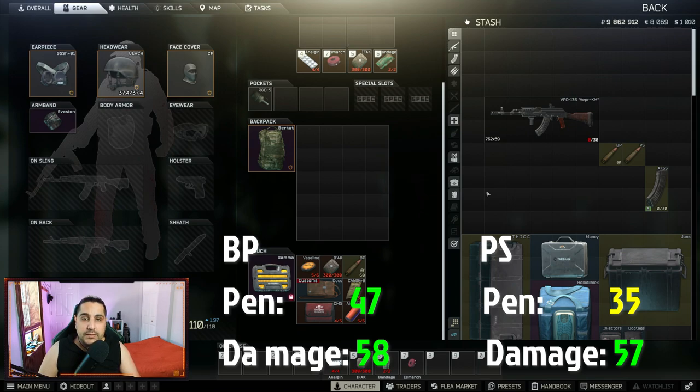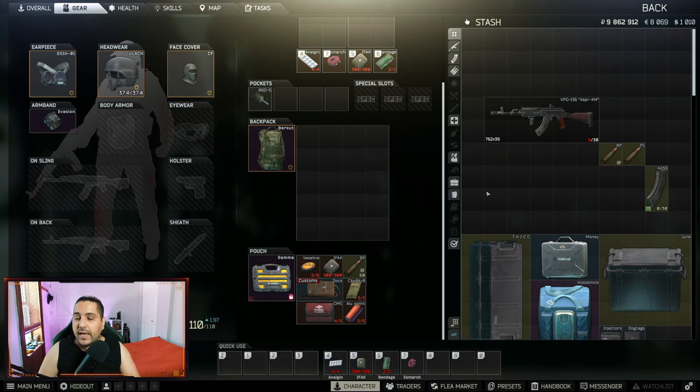You can find PS all the time on scavs, or buy it from Prapor level 2. For the magazine, you can use a 10-, 30-, 40-, 50-, or 75-rounder. High capacity mags are a gimmick on a semi-auto — they just slash your ergonomics. Just use the 30-rounder; 10 rounds won't cut it and you have plenty of options for 30-rounders that fit the budget.